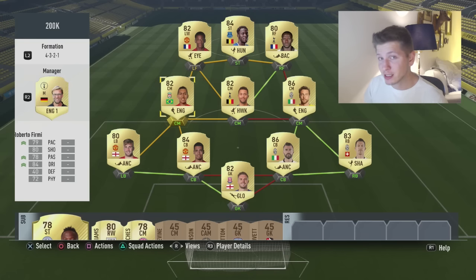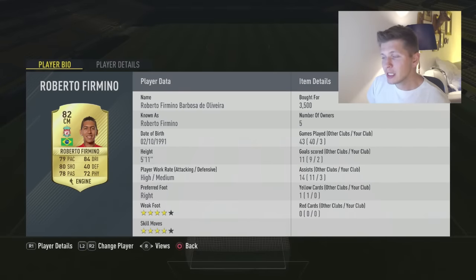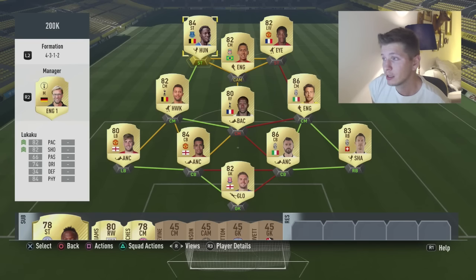Firmino is going to play as a CAM, and that's why I gave him Engine — Engine gives a boost to pace, passing, and dribbling, and that's exactly what I want for my CAM. He has good work rates, 4/4 in weak foot and skill moves, good shooting — he is very solid as a CAM.